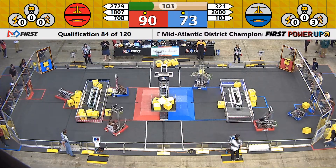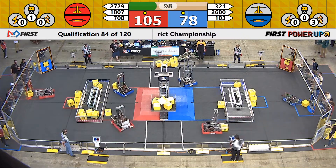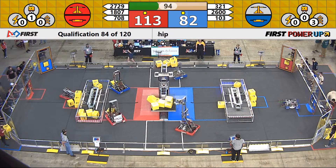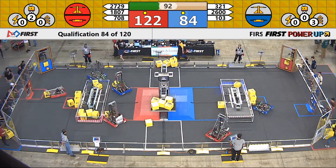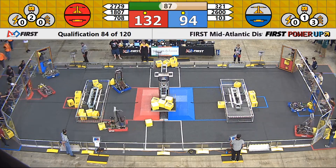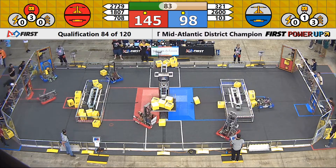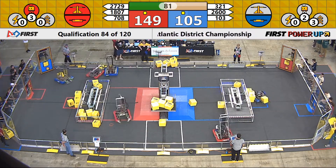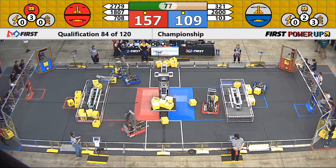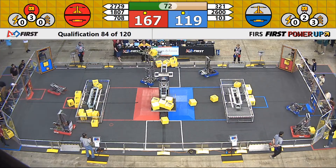708 going for the vault. A little over a minute and a half left. Team 2600 trying to fill the vault for the blue alliance. Robo Lancers out of Philadelphia, one of our chairman's teams here this weekend. Trill trying to get that switch controlled away from the red alliance down for blue. Red alliance activating their levitate power up. Blue alliance — two in levitate, three in the boost — just waiting to get activated.